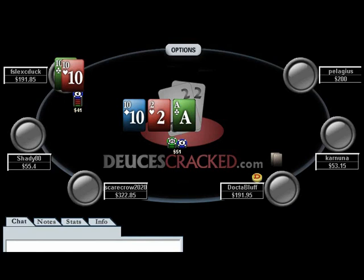Right here I know that my range is very wide, and a set of tens is pretty much the very, very top of that range. But why do I go ahead and lead into him? Well, what is his range?